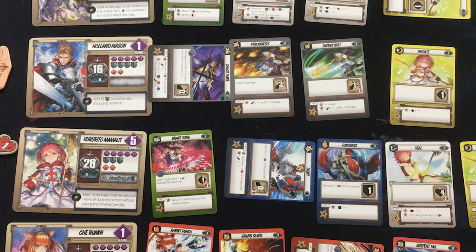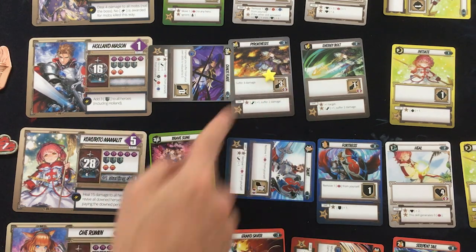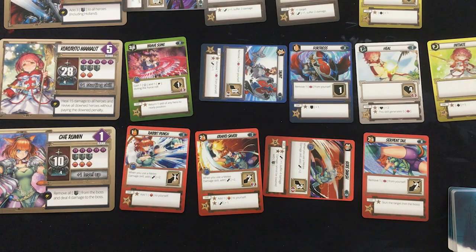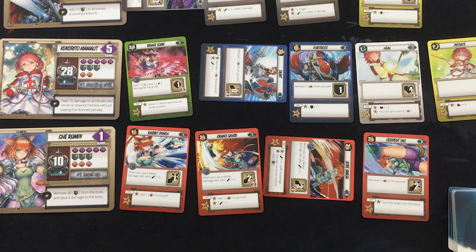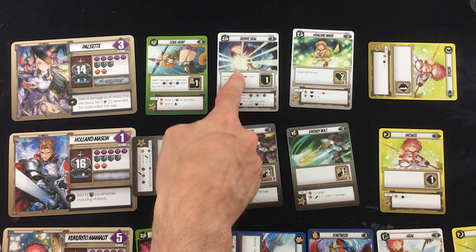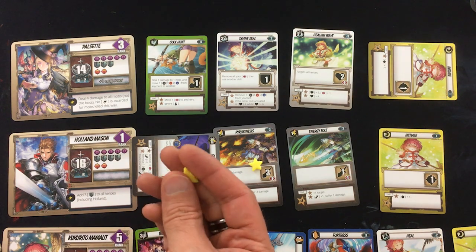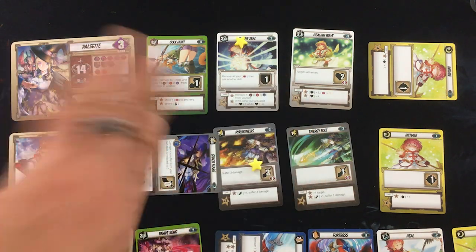Kukurito might try to do the Brave Song, although it's definitely leaving Che out to dry. I wish I had gotten more taunting abilities — I really set my team up a little bit weak. Actually, even though it's a little early, Pulsette can do her Divine Seal Healing Wave combo — she basically heals a ton. I think she needs a star for that.